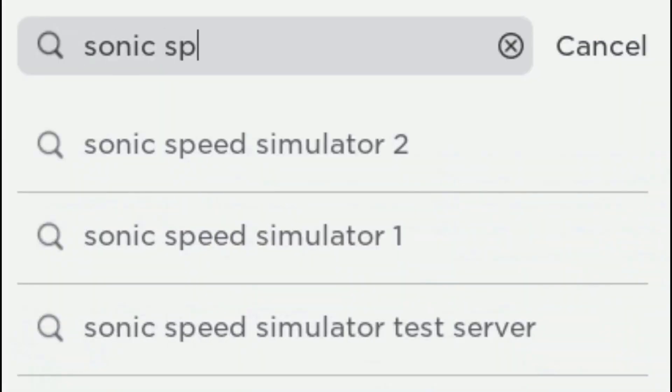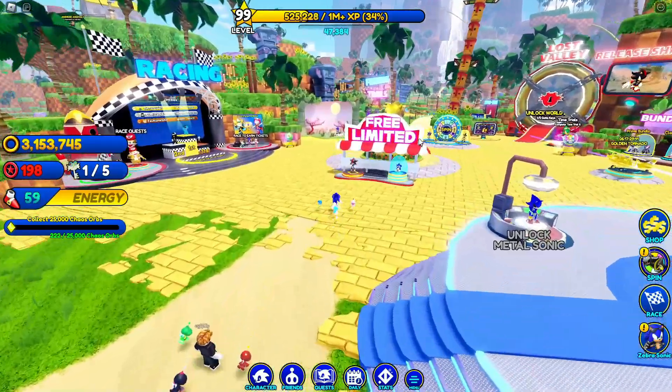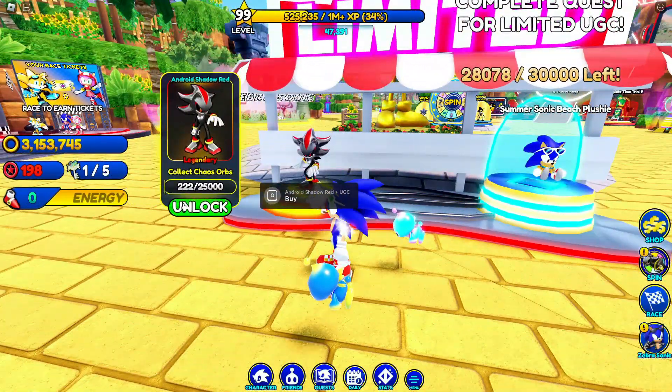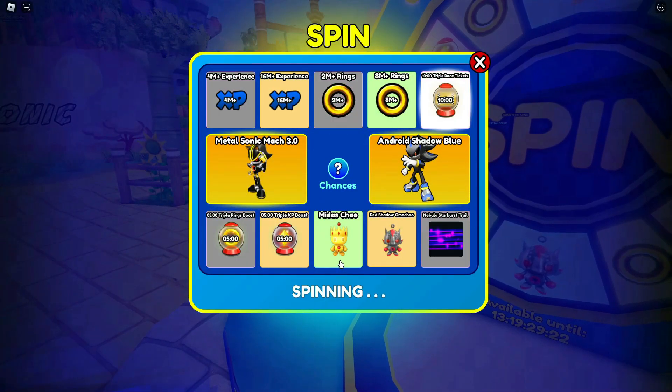Now we are entering Sonic Speed Simulator. When you enter the game, you need to collect a total of 25,000 chaos orbs to earn the free item. This will take more than 1 hour to complete. Once you collect 25,000 chaos orbs, come here and get your free item. Let's start now.